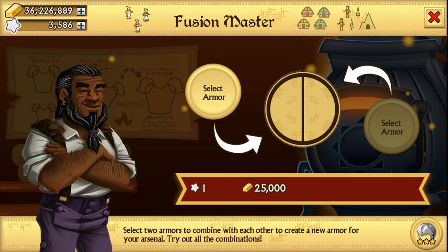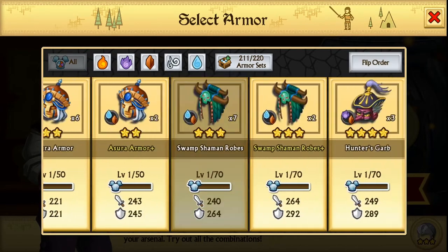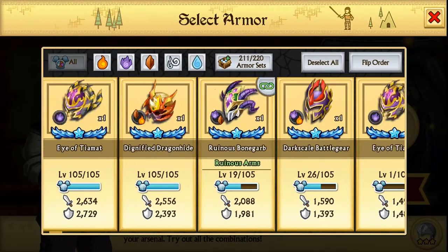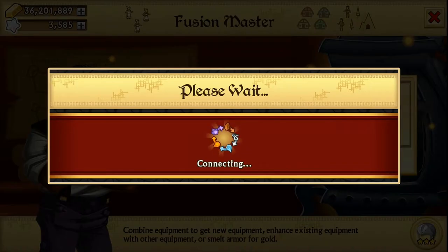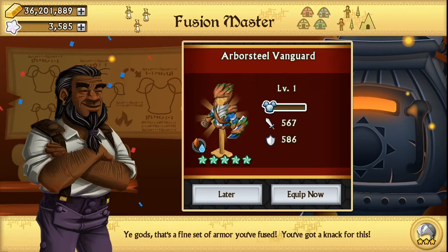Hello guys, it's FessXC here and today we're going to be fusing some epic armor. Hopefully we get something amazing like usual. Let's start with the weakest epics, or we could start with the random ones, so let's just pick one and do this. I'm running out of breath because I just exercised and it's cold outside.